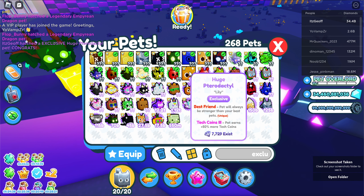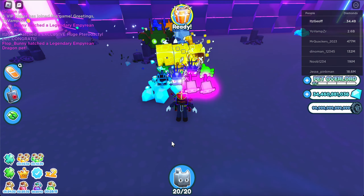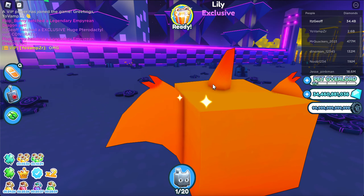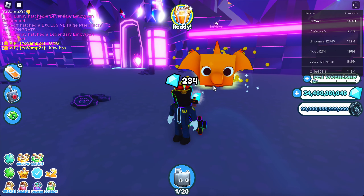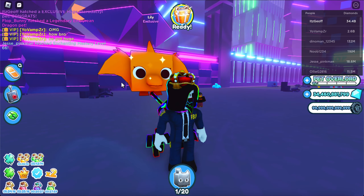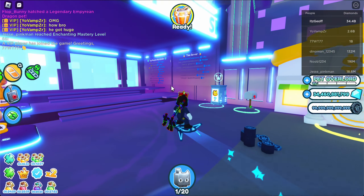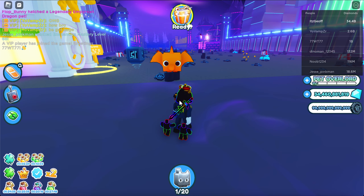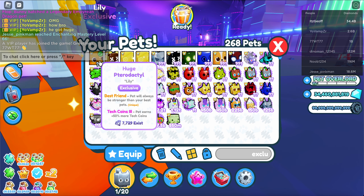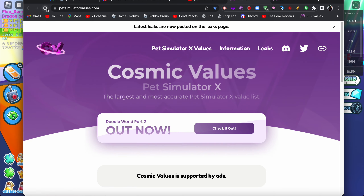It's a huge pterodactyl — that's the most common one. That's sad. But only 7,729 exist! Let's see what this bad boy looks like. That's actually so cool — huge pterodactyl, that looks kind of sick. Even though we didn't get the rarest one, it's still all right. I still got a huge pet. Let's check my power — it's pretty much the same. And there's an enchantment tech coins three I guess I can use.